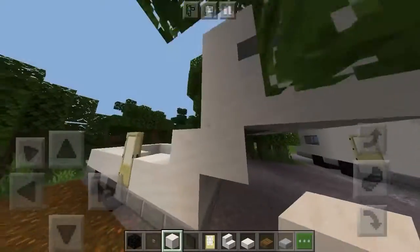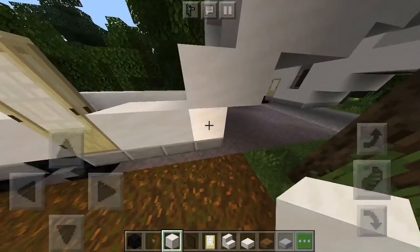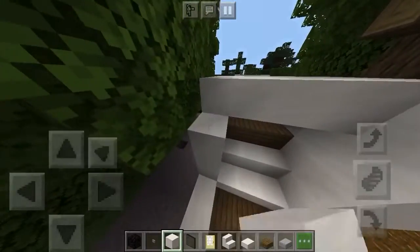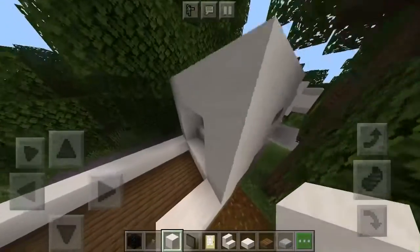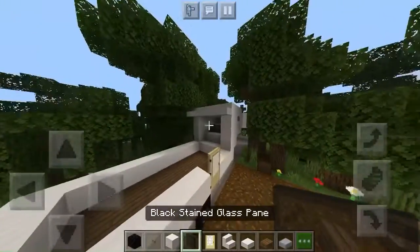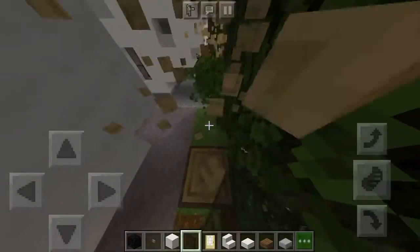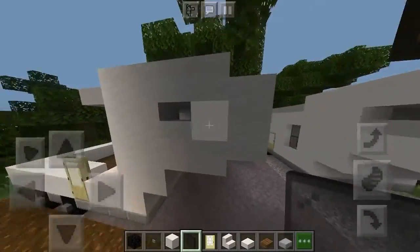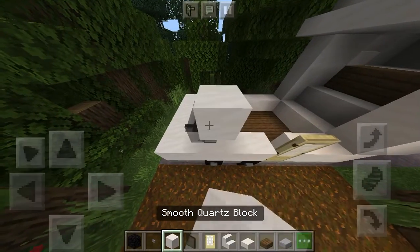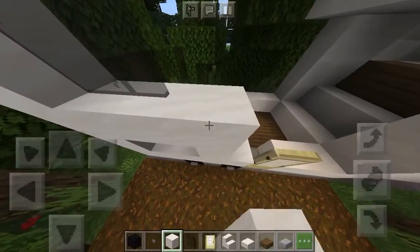Make sure this is leveled - it should be level with the first smooth stone slab. Bring all this up so it looks like that. Now place slabs all the way across like that - that's done for now. Then go over to the back and work on the back. For the bunk bed windows, place one, two windows, a full block, then one, two more. Fill this all the way up like that.